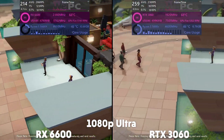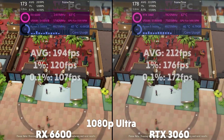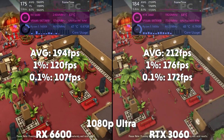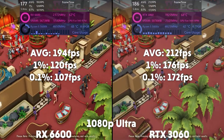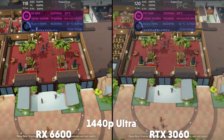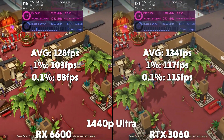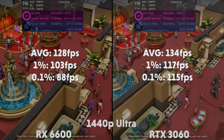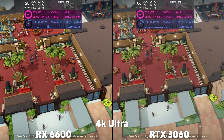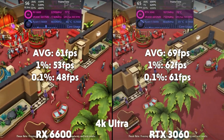We move on to Evil Genius 2 on Ultra with FSR off. At 1080p, the 6600 averages 194 FPS with a 1% of 120 and a 0.1% of 107, with the 3060 getting an average of 212 FPS with a 1% of 176 and a 0.1% of 172. Then at 1440p, the 6600 is averaging 128 FPS with a 1% of 103 and a 0.1% of 88, with the 3060 averaging 134 FPS with a 1% of 117 and a 0.1% of 115. And then at 4K, the 6600 averages 61 FPS with a 1% of 53 and a 0.1% of 48, with the 3060 averaging 69 FPS with a 1% of 62 and a 0.1% of 61.